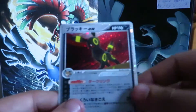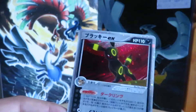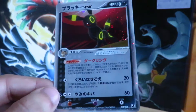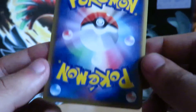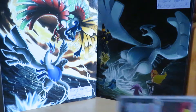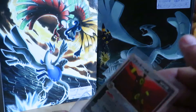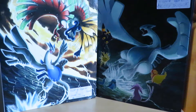Here's the second Shining Mewtwo — this one has much better centering and just has that little dot of whitening. It's way less than the PSA 10 Raichu I had before, so hopefully this comes back as a 10. The back is pretty much mint as well. This was the one I got from Japan alongside the Raichu and Celebi — these will be leaving for PSA tomorrow, so they should be graded by end of next week.